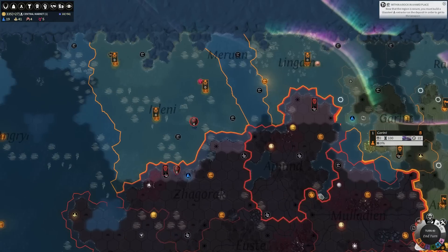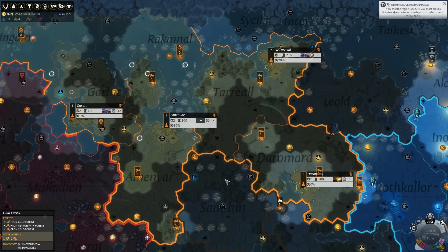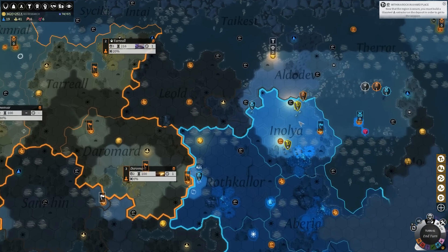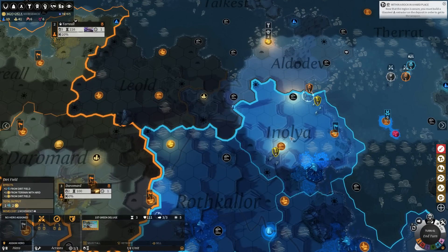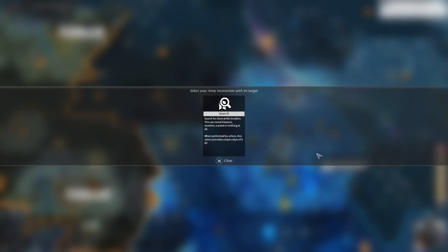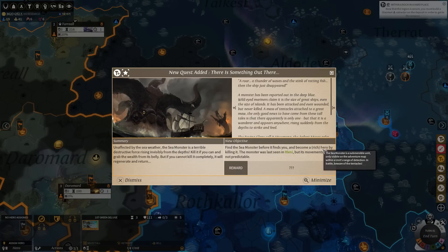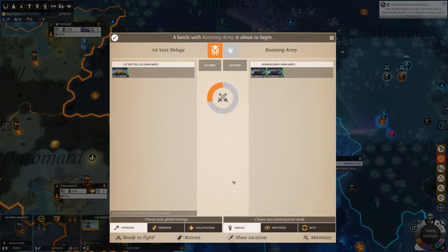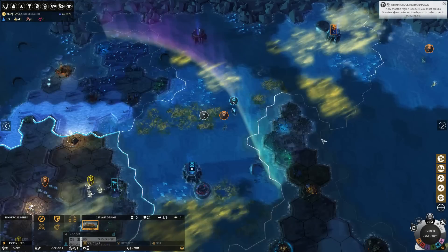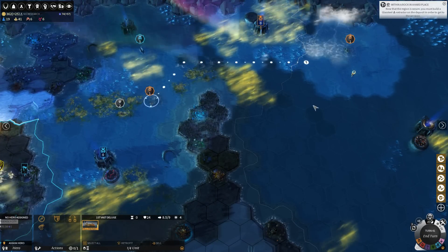We're going to save dust for a hero and influence for Red, so we should hit the button. Step two of the science quadrant is so powerful. There's a sea monster in Itleni — if you kill the sea monster, you get significant rewards, but it's non-trivial. The yellow bathysphere is being attacked. I do not think it's a good idea to engage in battle here — let Blue deal with this nonsense. I'm getting out of this quadrant.